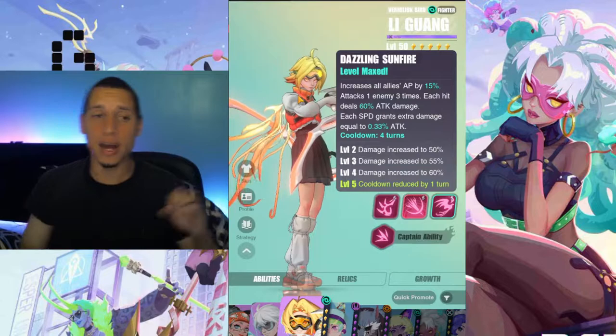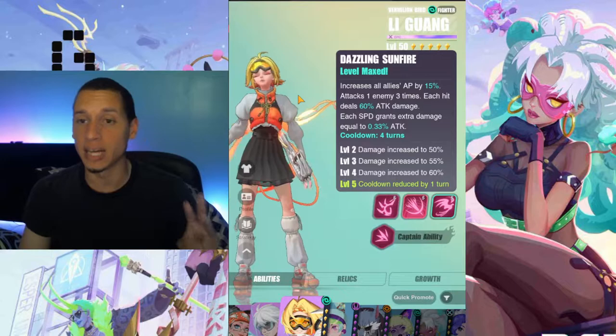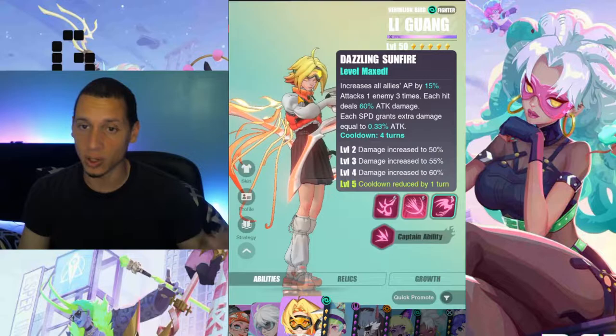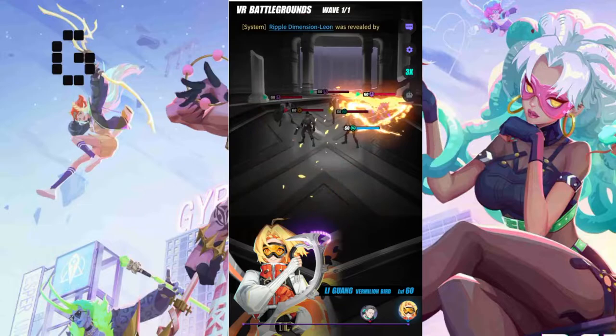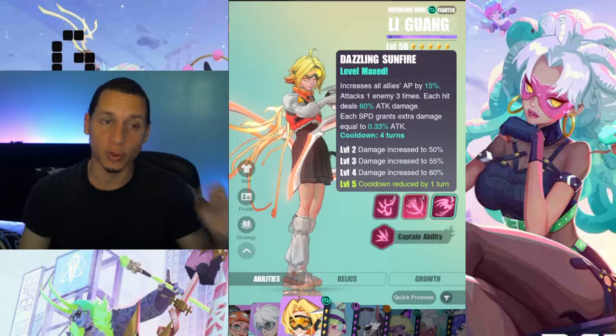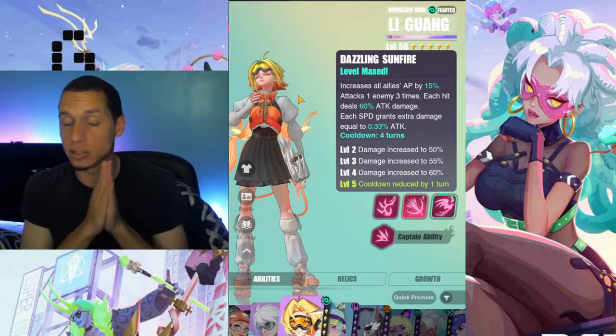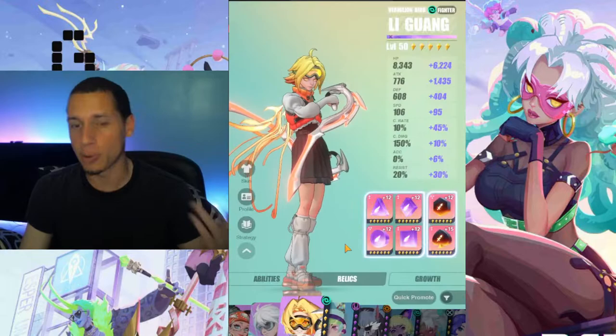One of her best abilities is 'Dazzling Sunfire,' her ultimate. It increases all allies' AP by 15%, attacks one enemy three times, and each hit deals 60% attack damage. Each point of speed grants extra damage equal to 0.33% of her attack. So again, you want to give her a lot of speed because she scales off it very well. This is her single-target hard-hitting multi-hit ability, and it also has a support component by pushing her allies up — so she's a pseudo single-target nuker that also provides support.